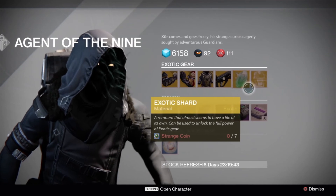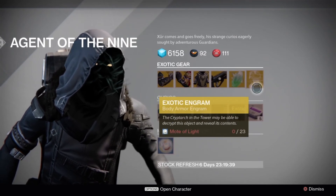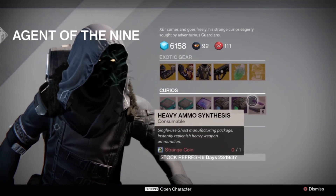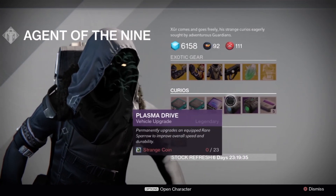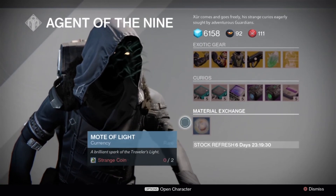Exotic shard. Your exotic engram of the week is body armor. Heavy weapon. Synthesis. Plasma drives. And your Telemetries. Along with your Mote of Light in exchange for Strange Coin.